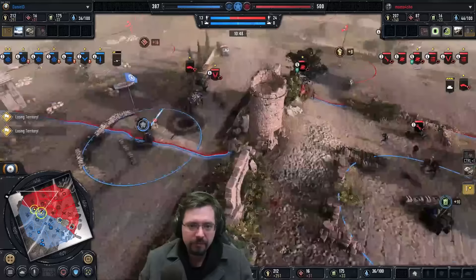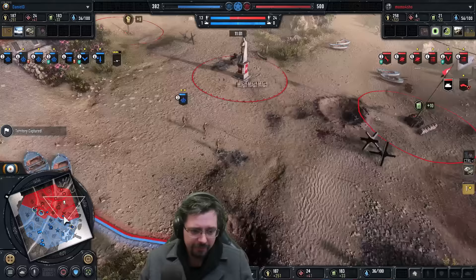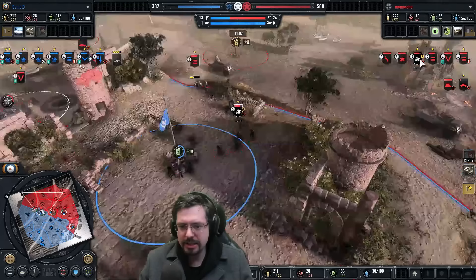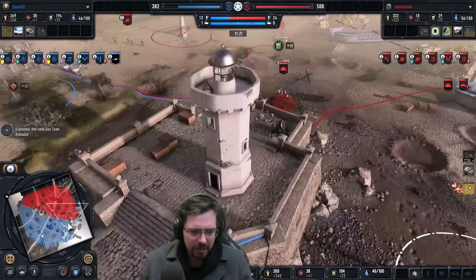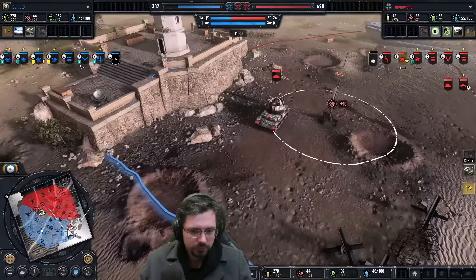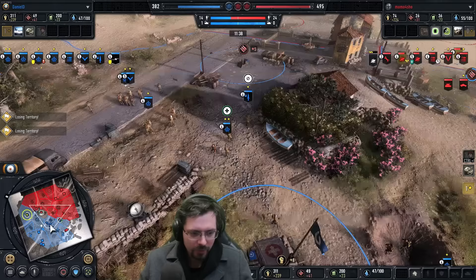He should be expecting mines on every point by this point — he needs to be very careful when pushing over. That survivor is probably on five or ten HP. We do have a Wirbelwind out now — that's going to be very good against all the infantry. He does have the single Shrek to deal with any kind of armor that comes on the field for the moment, but he probably might want to go for a pack gun. We do have a 6-pounder on the field. Big force coming out now from Dan in the centre of the map — is he going to push on to the left-hand side?